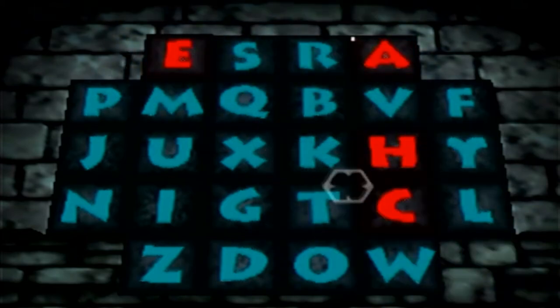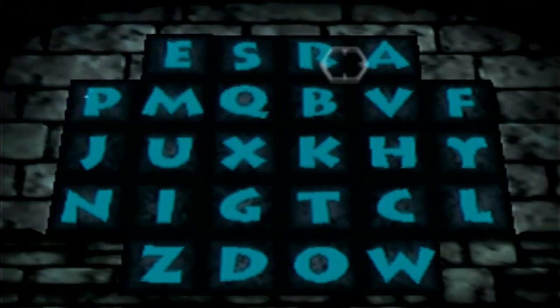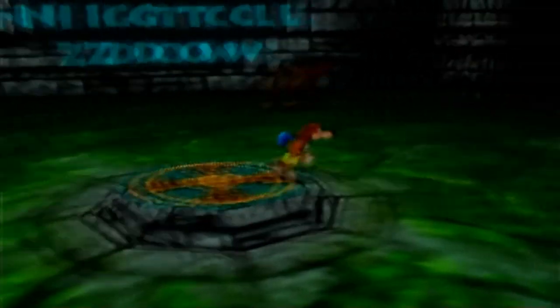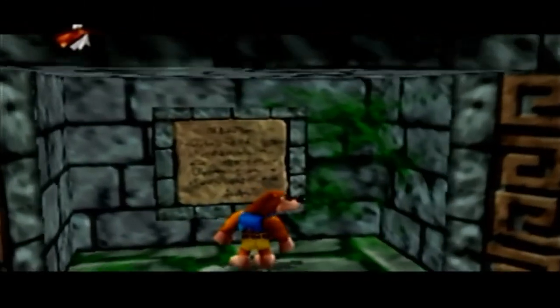The final cheat is Super Batty — type CHEAT, then S-U-P-E-R-B-A-D-D-Y. Wait a little between double letters so both register. The Super Batty cheat makes the baddies run faster. If you want a hard mode for this game, equip the Super Batty cheat, because it actually does make the enemies noticeably faster.